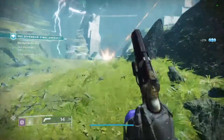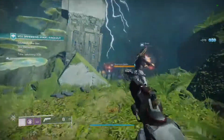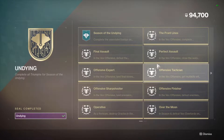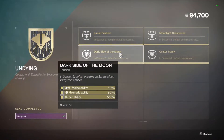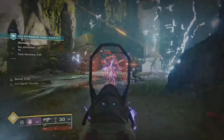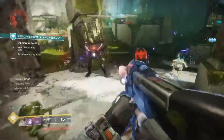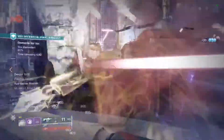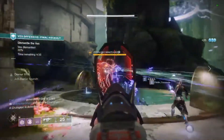For the easy triumphs we've got Offensive Expert, Offensive Tactician, Offensive Sharpshooter, Over the Moon, Lunar Fashion, Dark Side of the Moon, and Crater Spark. Offensive Expert requires hand cannon, submachine gun, bow, fusion, and auto rifle kills in the Vex Offensive. Offensive Tactician is multi-kills with submachine guns, fusions, and auto rifles. Offensive Sharpshooter is precision kills with hand cannons and bows.